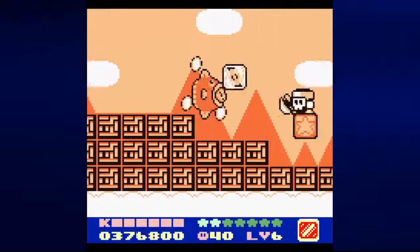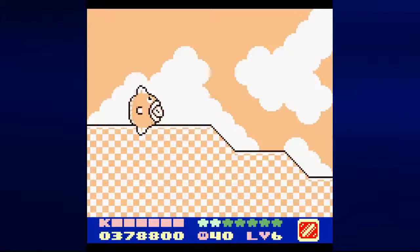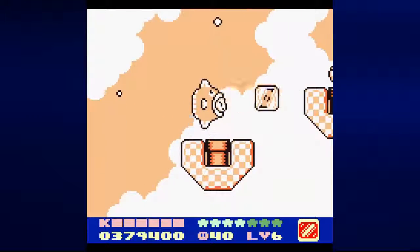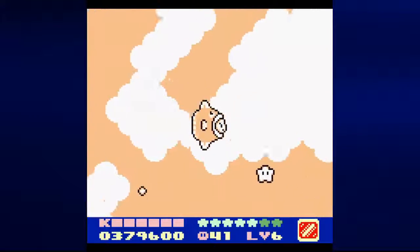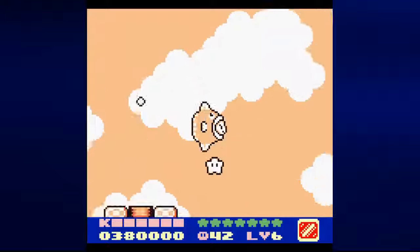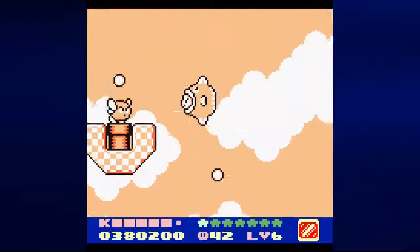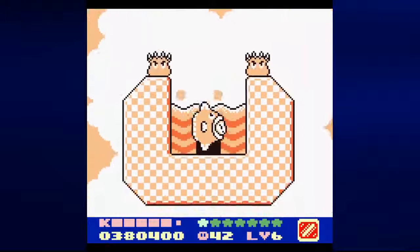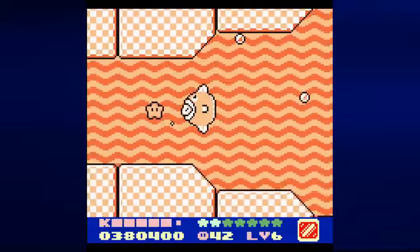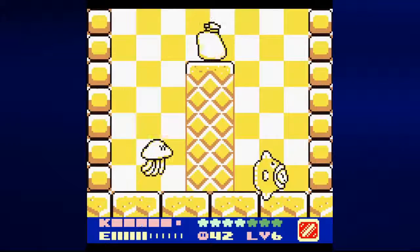We're going to need ice to get through this segment. We won't be able to leave without it. So you definitely want to swallow a penguin, absorb the ice ability, and then get in here. We have to go down below the center of this area in order to make our way towards the Rainbow Drop. This door to the left — because of the air current — you can only get to it if you have Kine. So head left, keep tapping A to move faster, and you'll eventually move against the current.